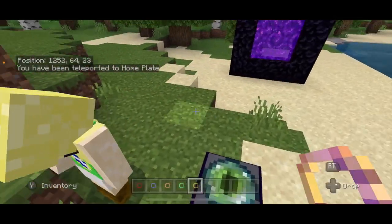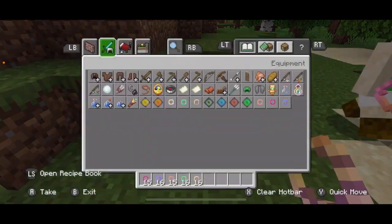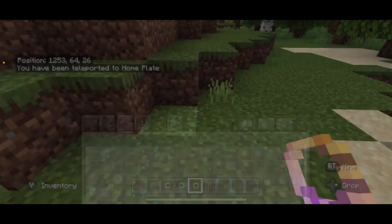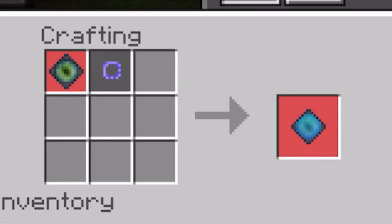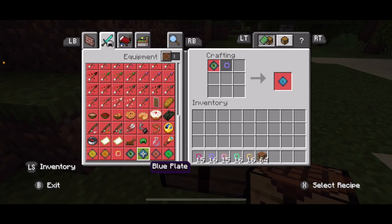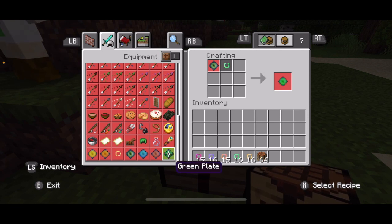How do you build this? To build these you obviously need a crafting table. The home plate is: a diamond, two Eyes of Ender, three stone slabs, and three obsidian. To make the other plates, you need a home plate and its corresponding colored ring. So the blue plate needs the home plate and a blue ring; the red plate needs the home plate and a red ring; the green plate needs the home plate and a green ring, and so on.